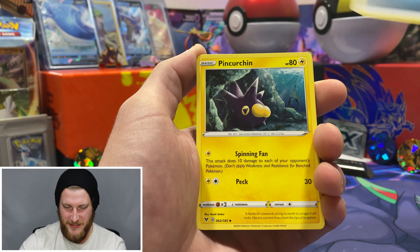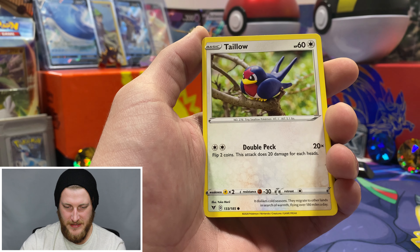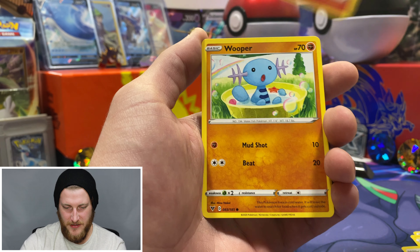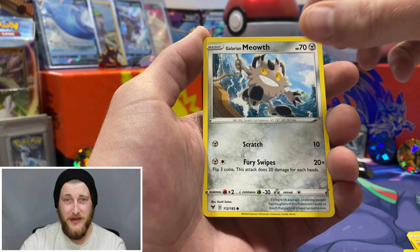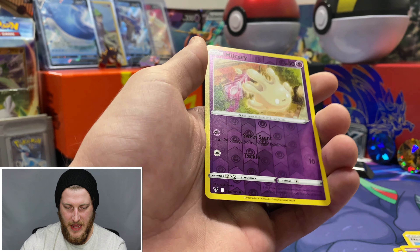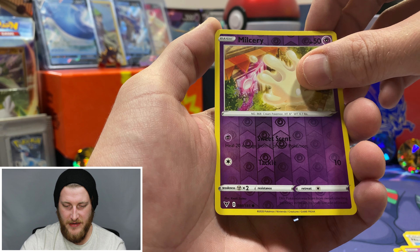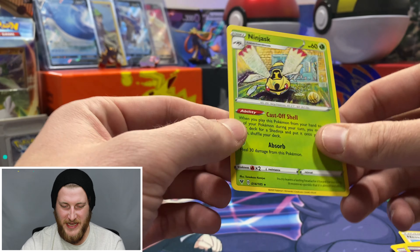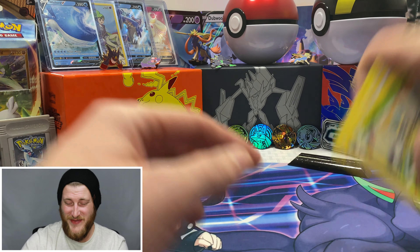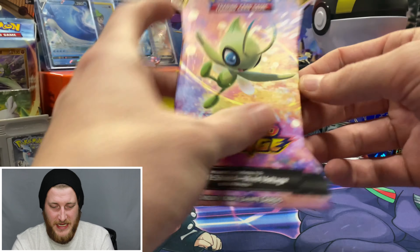Starting off with the Darkness Energy, Pinkurchin, Trumbeak, Nessa, Talo, very cool Charmander — I really like that artwork — Wooper, Galarian Meowth, Cotney, a Milseri reverse common so no points on that one, and Ninjask non-holo. That's okay for just the first pack. Hopefully we can get some points on the board here in this second pack.